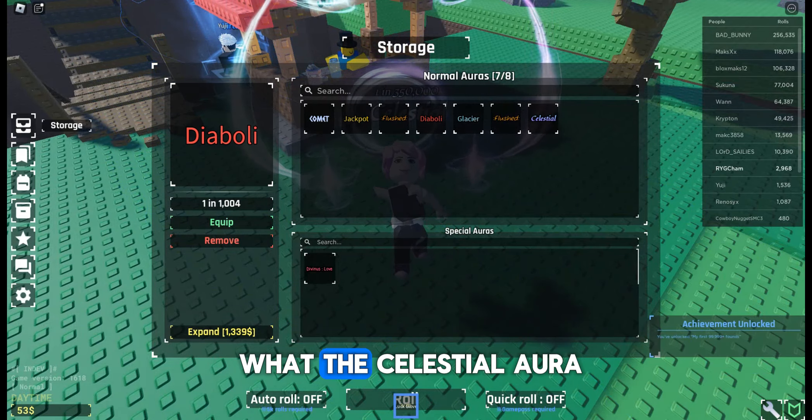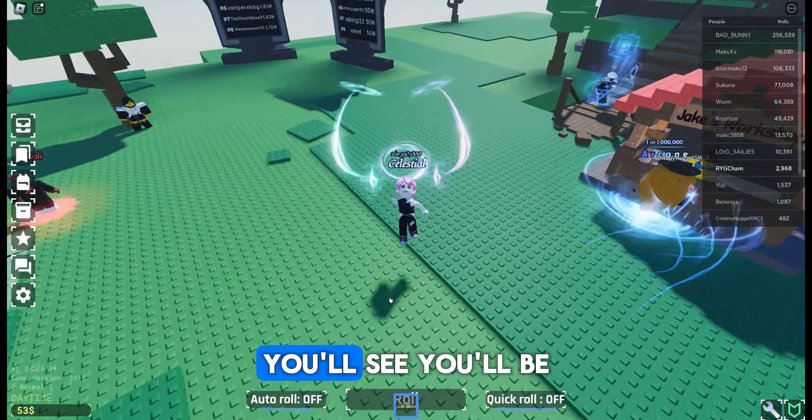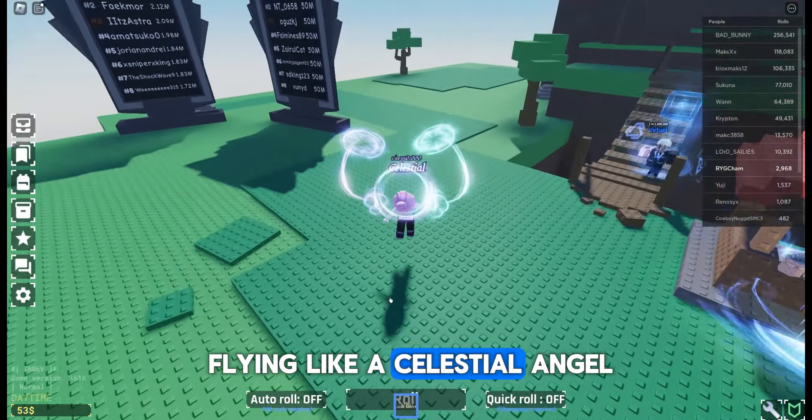Next, I'll show you what the Celestial aura looks like and how it shines when equipped on your character. You'll see, you'll be flying like a Celestial Angel.